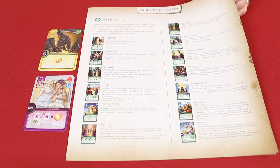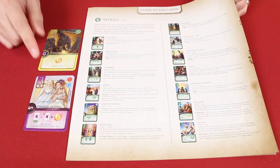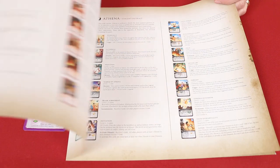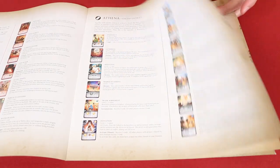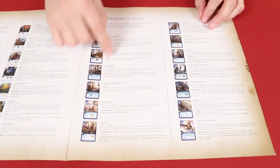I believe that you'll be able to understand the effects of all of the cards based on the symbols and text that they provide. But should you have any questions, this guide is provided with the game that goes over every single card and explains in full detail all of their effects.